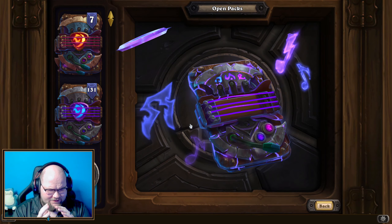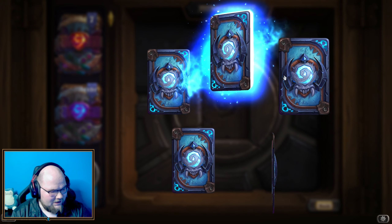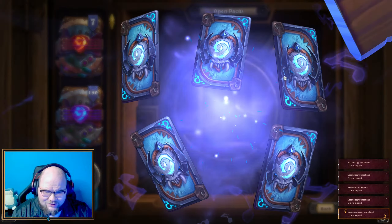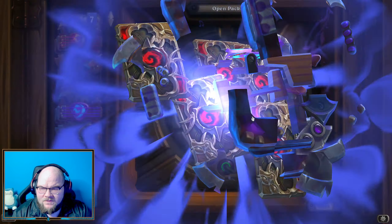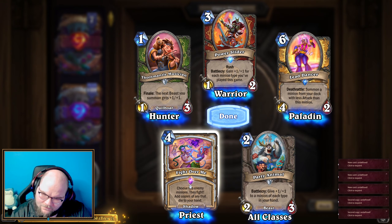First legendary in five packs — and now the golden pack. Oh, I see a golden legendary! Battlecry: take a snapshot of the current hand and shuffle it into your deck. That's interesting — kind of reminds me of Elise and the golden monkey of old. A golden legendary — can't complain!